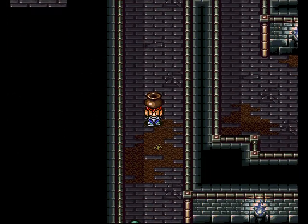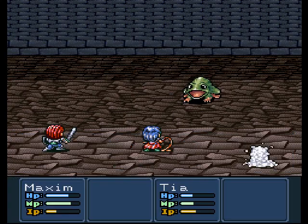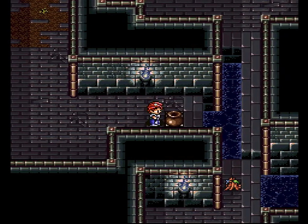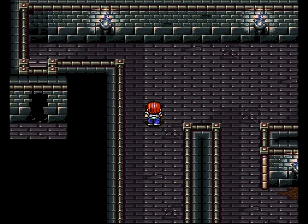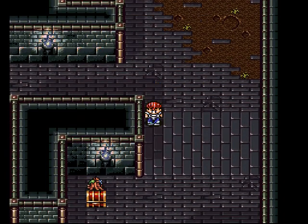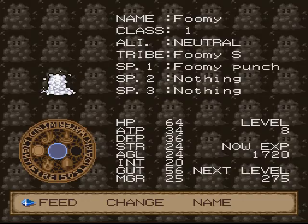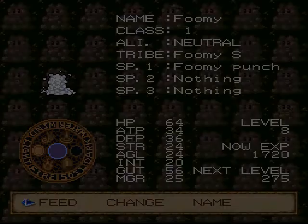Mosquito, baby frog — the end, whoa! Pot goes on switch, creates platform — huzzah! I get the feeling I'm missing something, though. Or maybe not. Headband! Didn't I just buy one of those for Tia? I did. Oh, well.